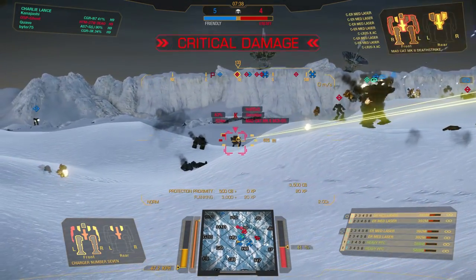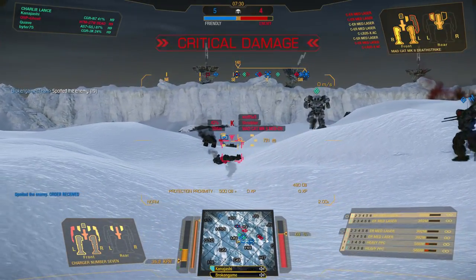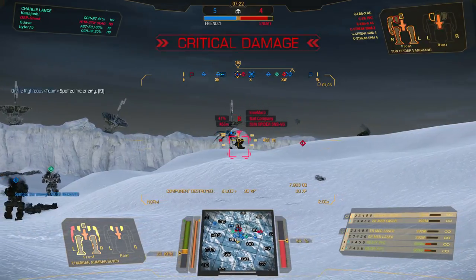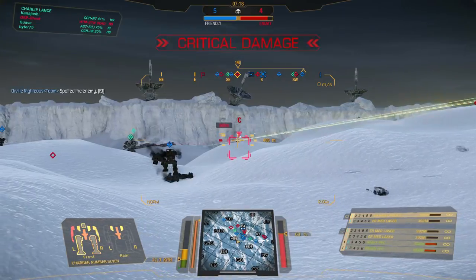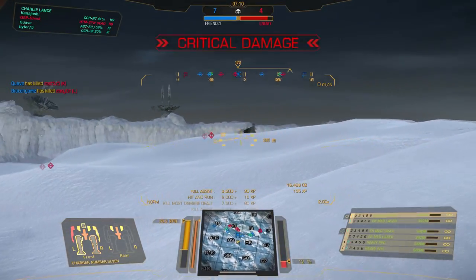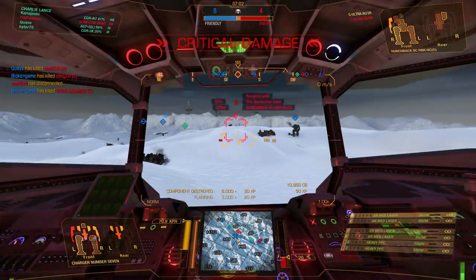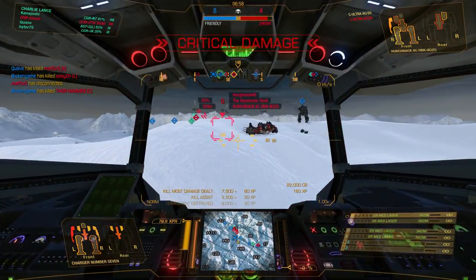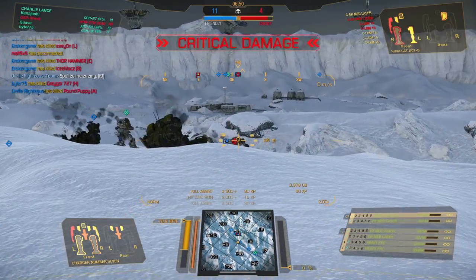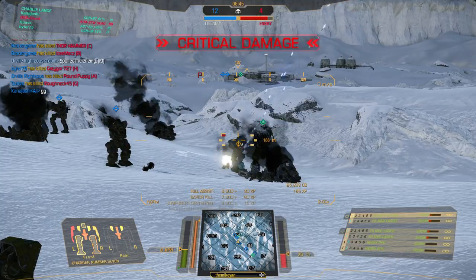Those heavy PPCs missed — not a good thing. Mad Cat shut down on the left. Kilo CT open. This is a very close fight. Side torso's gone on that guy. Sun Spider Bravo CT open. So many people are one tap from dead here. Good — 7 to 4, we're making some work. Getting things open. That guy's side torso is gone. 8 to 4, we have a full lance advantage. We should be able to push in and take these guys out with no fear, even though I am relatively open.